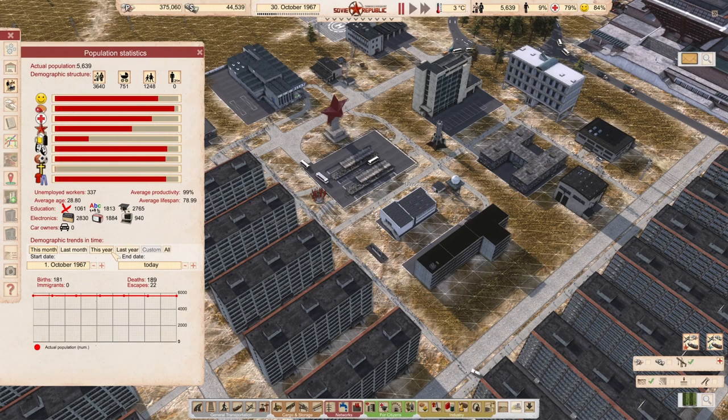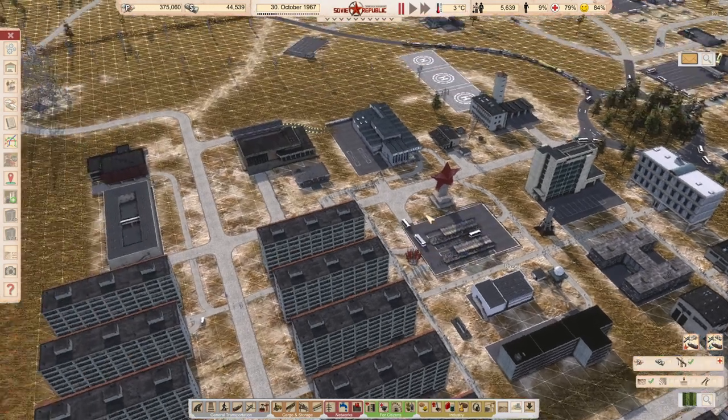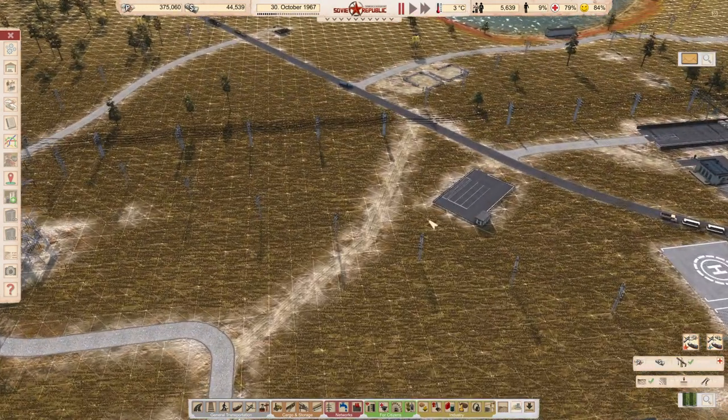What does our population say this year? More deaths. Also happiness is crackling — it's struggling to stay in terms. So that's something we need to do.